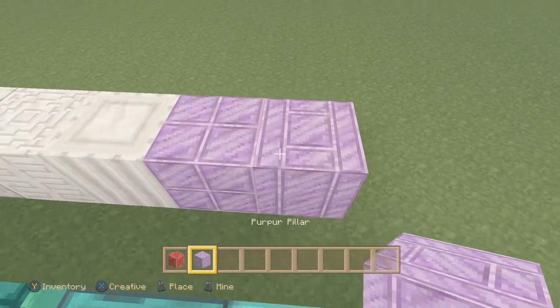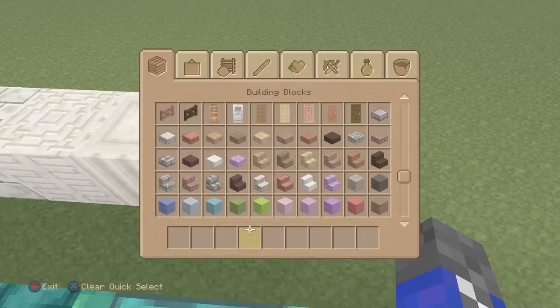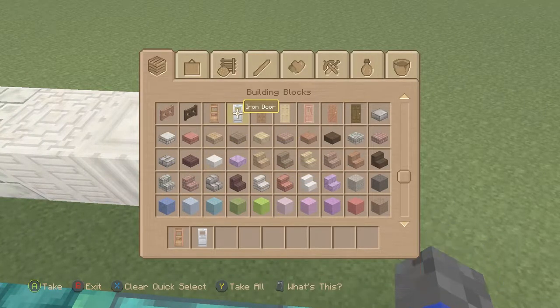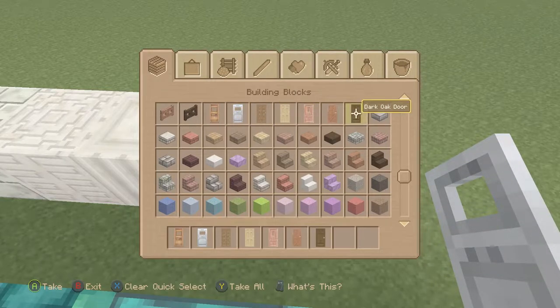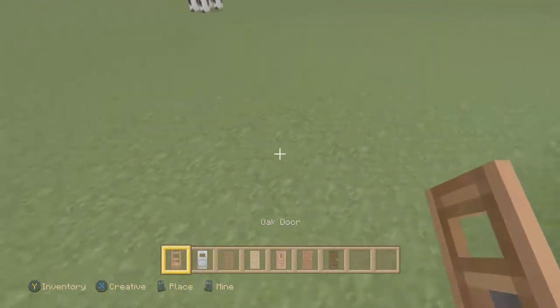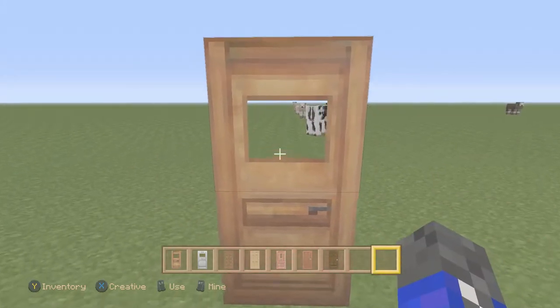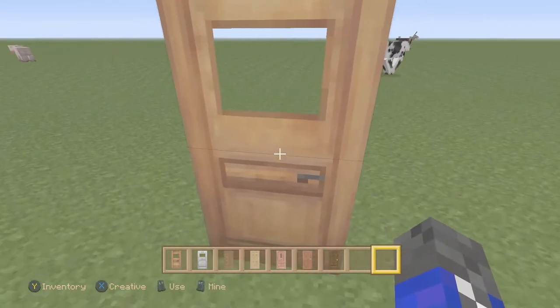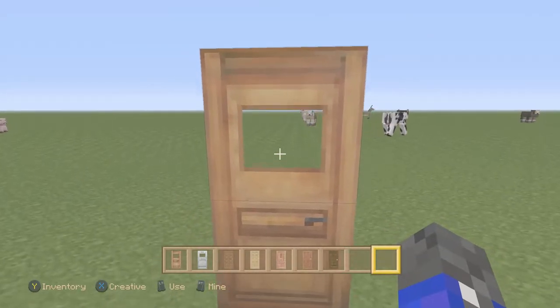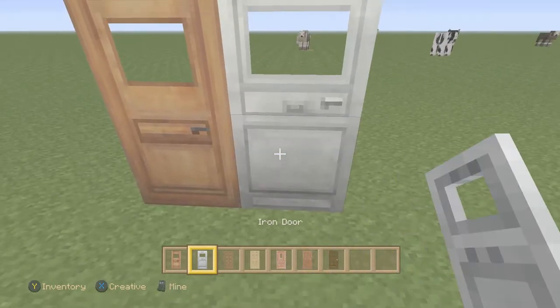These blocks look like polished versions of the regular Minecraft ones, but nonetheless they look very, very nice. We're going to look at all the doors. Door number one is the oak door, which actually does look really nice — it's more of a plain, normal door, like probably in a shack.